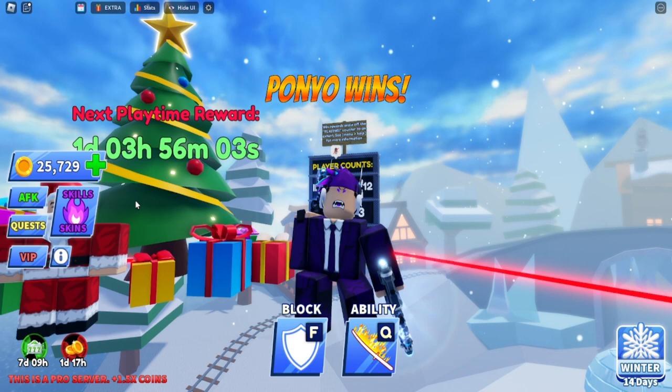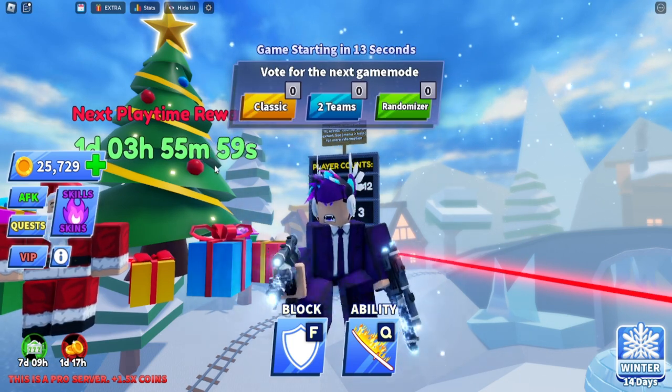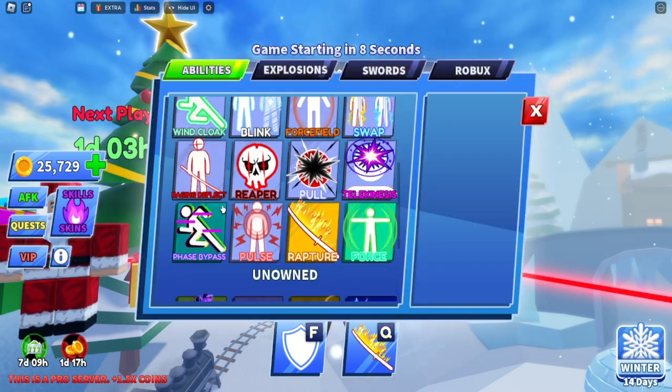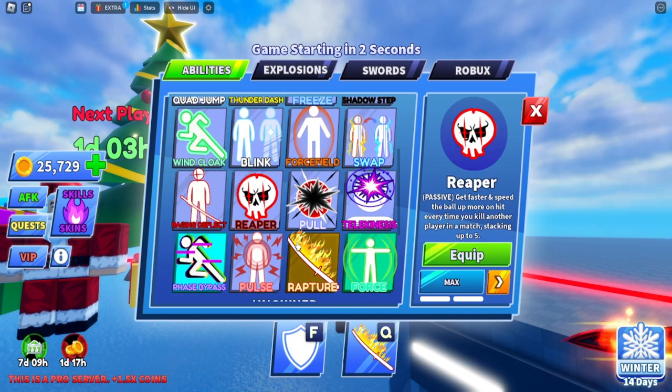Let's get right into the video. There are timestamps on this video you can check out to see what you are looking for. Let's first explain what coins are used for — coins are used for multiple things. One thing is abilities: you can purchase abilities such as these for coins.